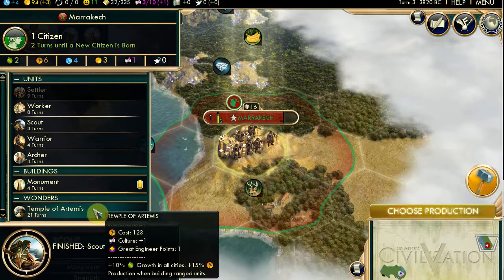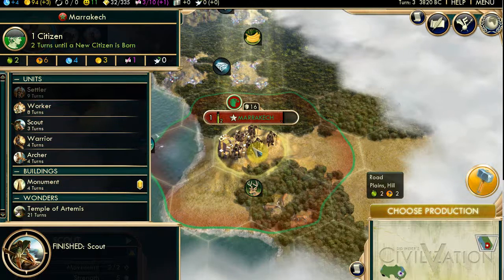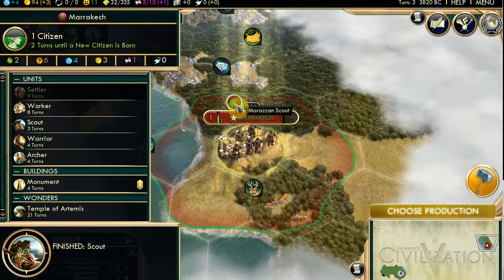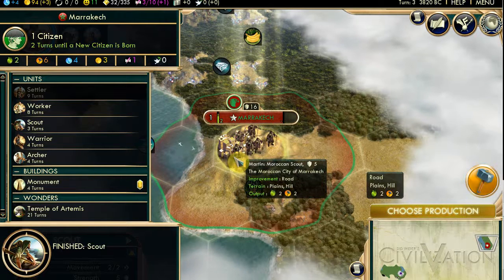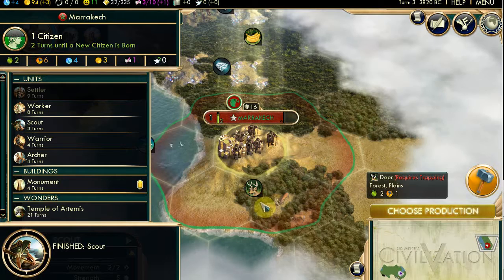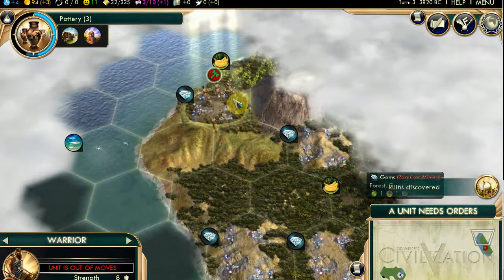Maybe I can choose something else now. I can either build the Temple of Artemis which will take ages but speed up growth a lot. A monument speeds up culture - and I was good with culture. I can build a worker. I think I should build a worker to start with, because I'm going to start building fields and mining things. I'm going to build a worker and I'll send my scout out on auto-explore as well. I'm going to keep going up the coast.